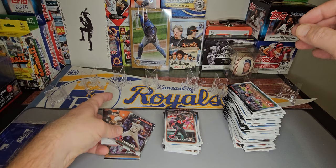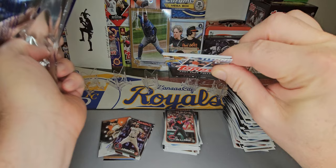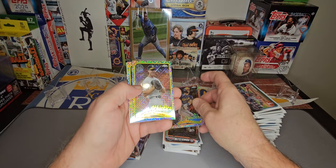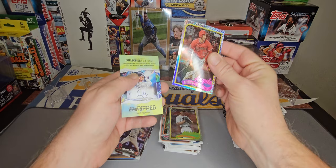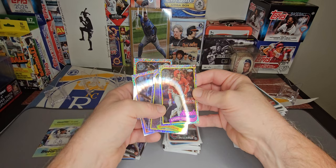Almost signed off without opening the best part — the silver pack. Let's see if we can get a hit. Does not appear that we have a parallel anyway. Willie Mays, South Freilich rookie, Mark McGwire, and Shohei Ohtani. So that is our silver pack — all base, one rookie, a couple of legends, and Shohei Ohtani — a legend in the making. We did get some shots at it but just didn't get the big rookies. Click that like button and subscribe if you want to see more. Thanks for watching.